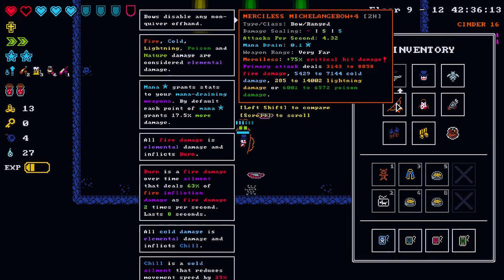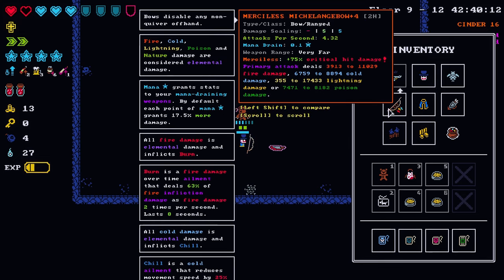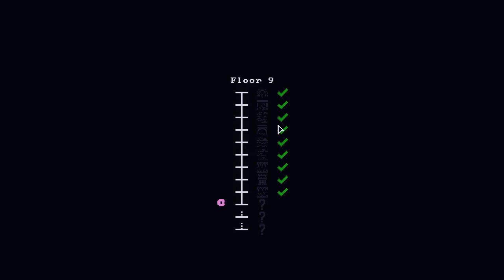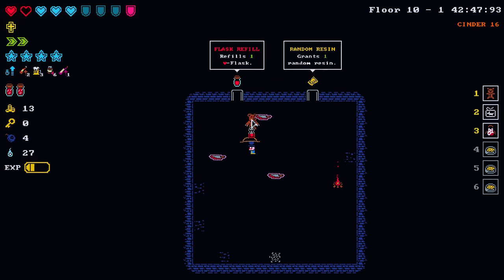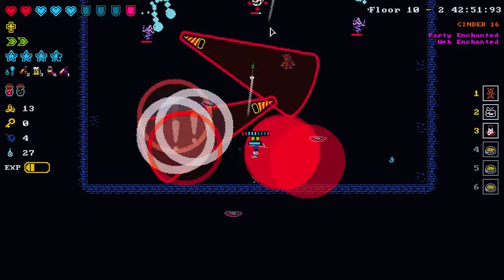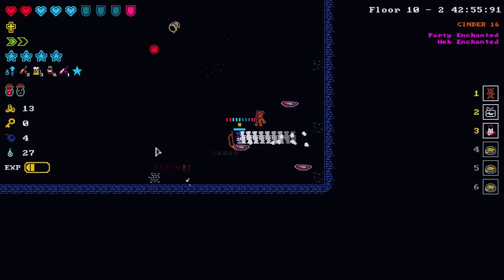Let's assess our damage output: 8,858 versus 11,029 with the mana cloak — yeah, we're going with this. Just a nice little 2,000-point increase in damage, no big deal of course. Let's go. Feeling good now.